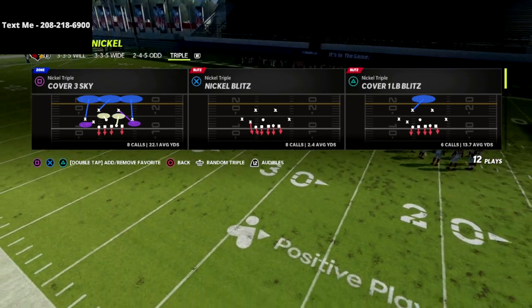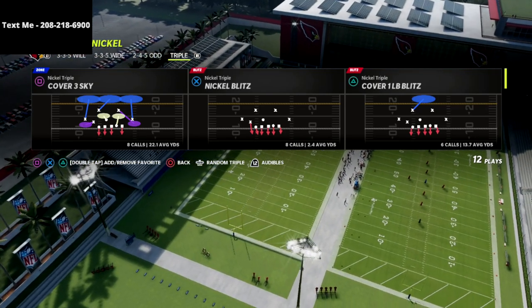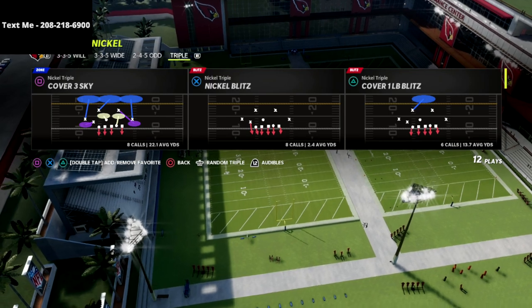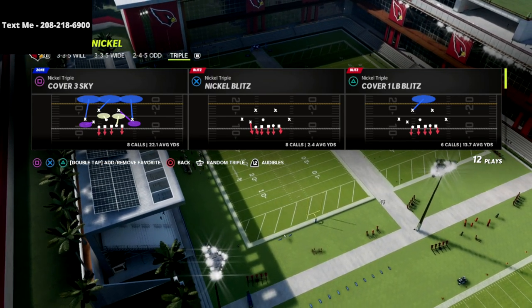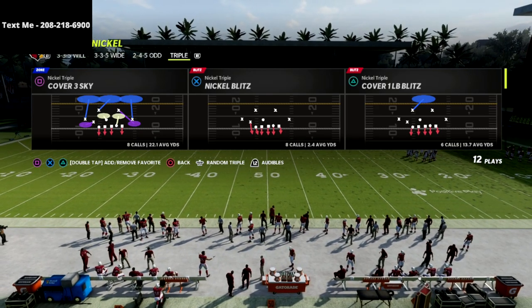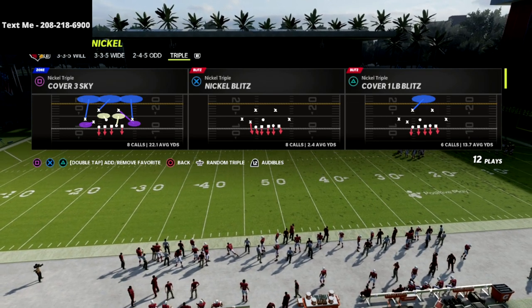The nickel triple is one of my favorite defenses — one of the better defenses in the game. There are really two or three defenses that in my opinion are truly top tier: the 3-3-5 wide, the 2-4-5 odd, and the nickel triple. The cool part is in the Chicago playbook all three of those defenses are available to you, as well as a base nickel 3-3-5, which is not too shabby in and of itself.